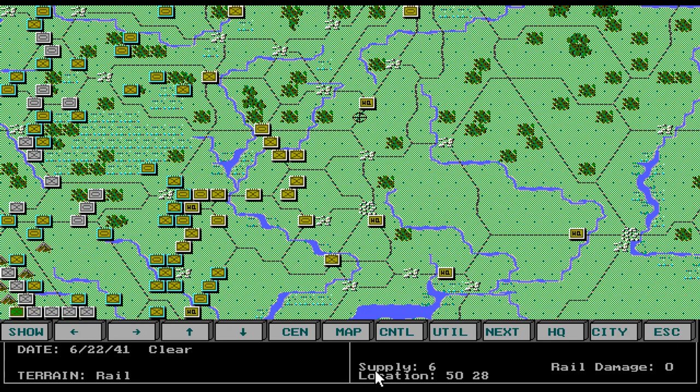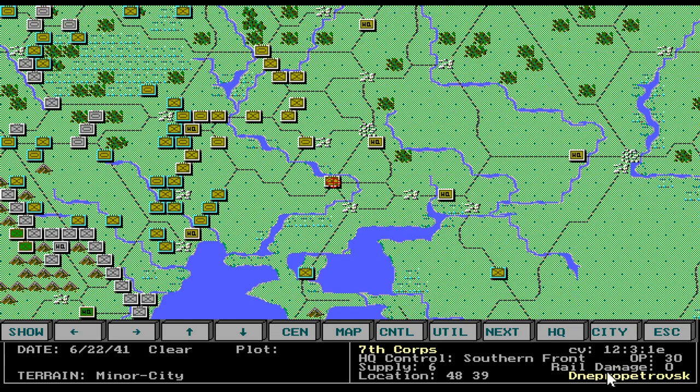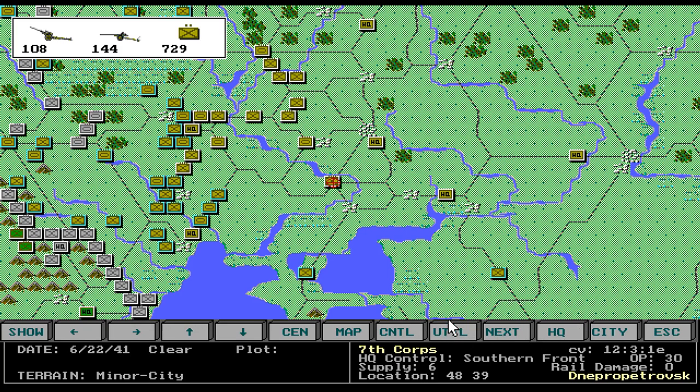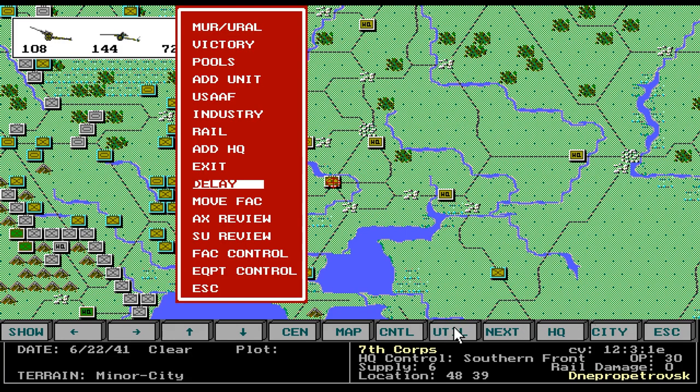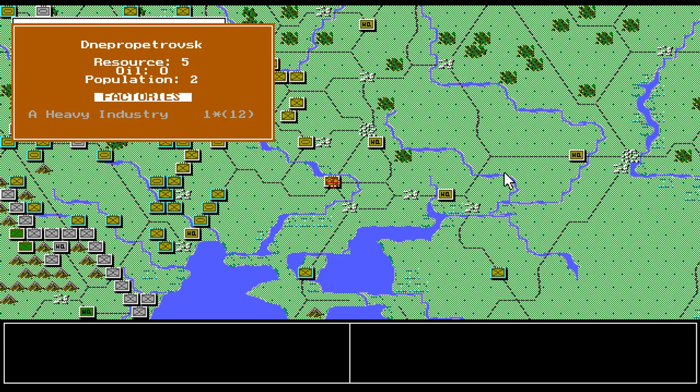The reason I want to move a factory: the way you do it is go underneath the city — Dnipropetrovsk is a good city because it has heavy industry of 15. You select the city box, click Utilities, Move Factory, click on it, and it says 'Do you wish to transport this factory to the Urals?' Press Y and it moves. I think you can only move one factory per turn.